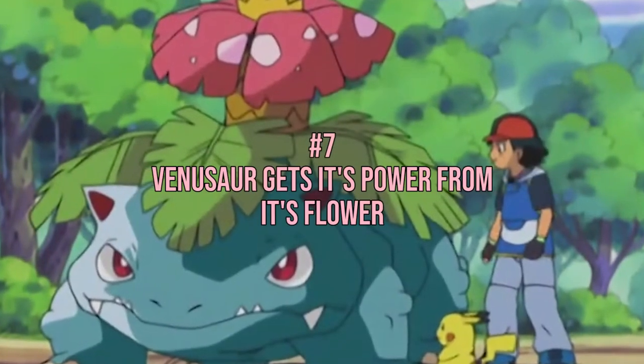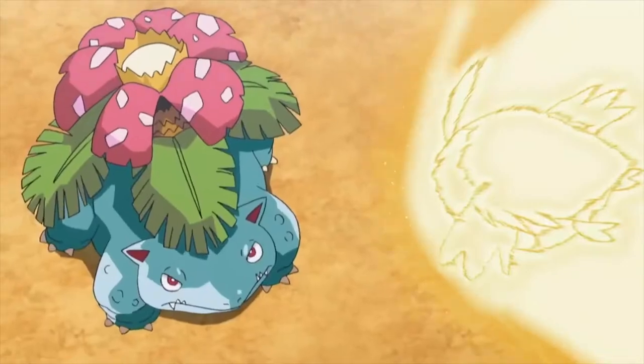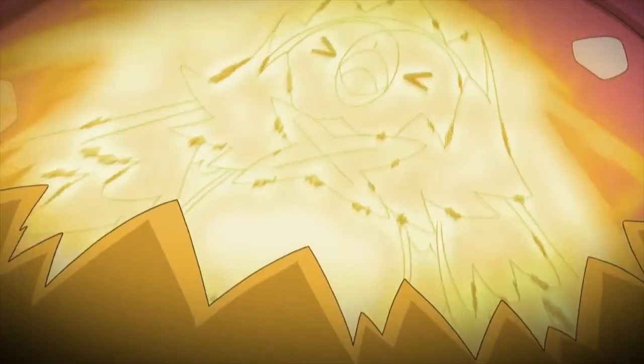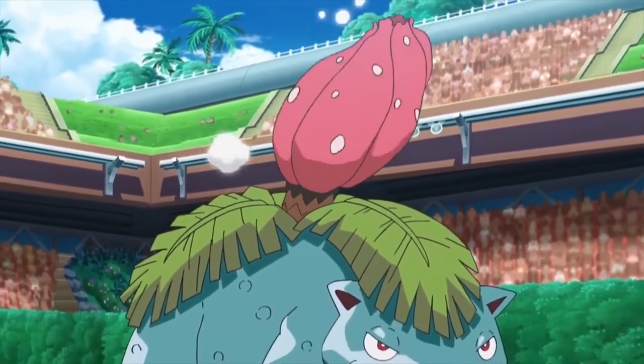Number 7: Venusaur gets its power from its flower. Did you know the flower on Venusaur's back captures the sun's rays? The sun is then absorbed and converted into energy. This explains why wild Venusaurs are constantly moving — they need to absorb as much sunshine as possible. Also, if a Venusaur's flower gets ample sunlight, it takes on vibrant colors.